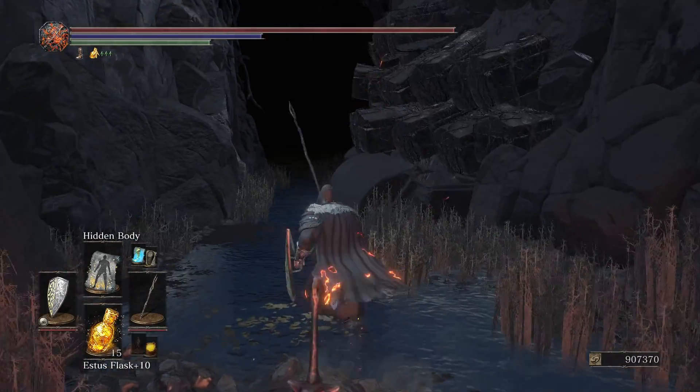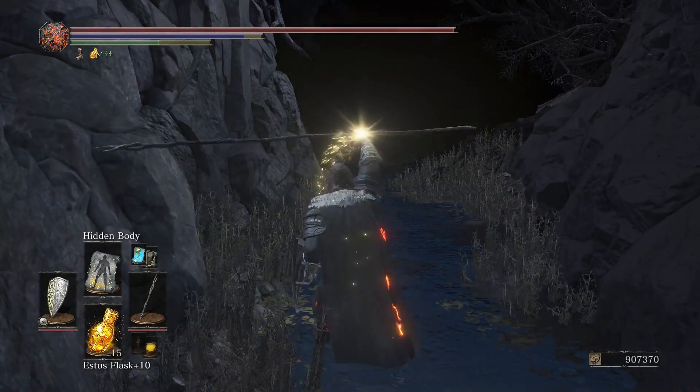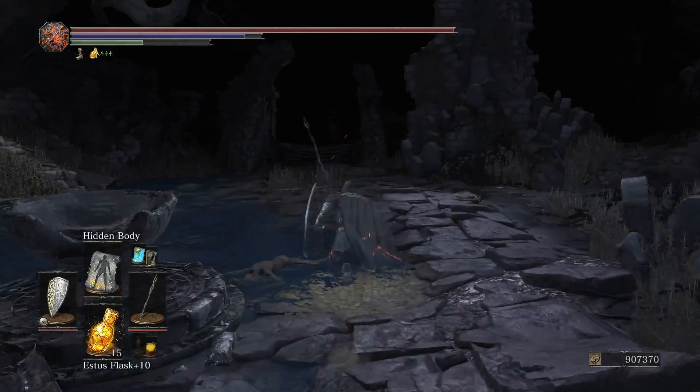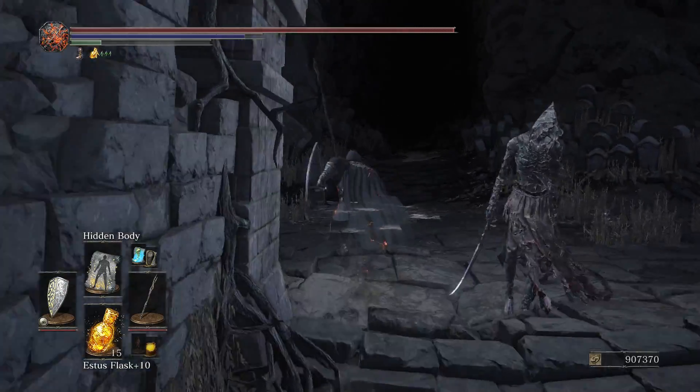Alright, so in this video we're doing Champion Gundyr. To get to his boss room faster, I'm using my stealth magic stuff. Like with all my other walkthroughs, it's a new game plus 7, so you know the strategy works up to new game plus 7, and you don't need a specific build.